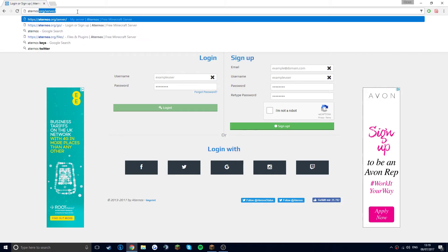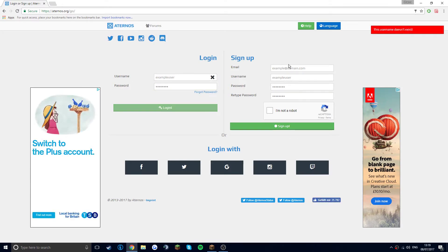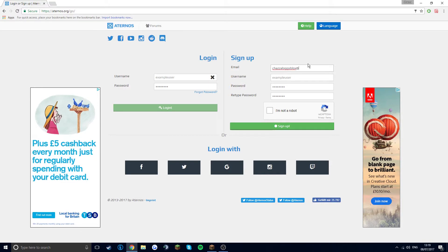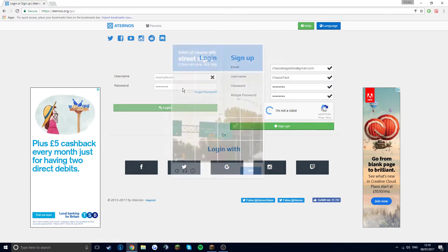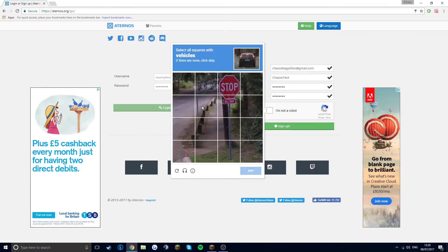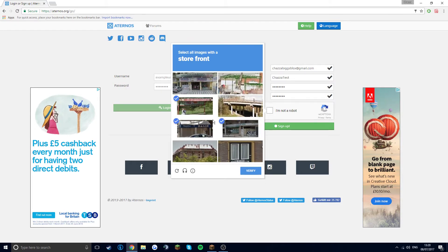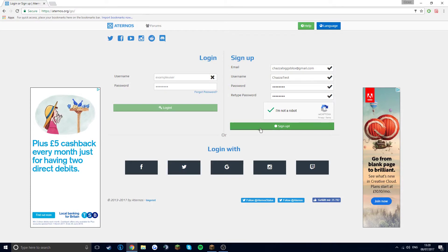So I'm going to go to the site. I already have an account, but I have loads of accounts — you can only make one per email, so you just make your account with an email. Then you make a password, and then you have to verify, and then sign up.